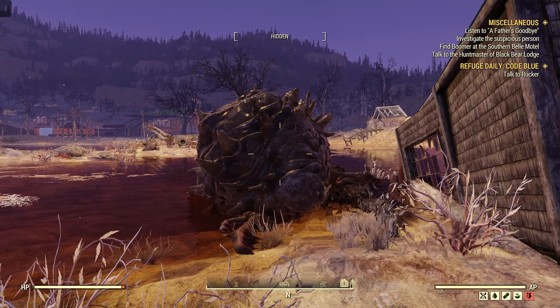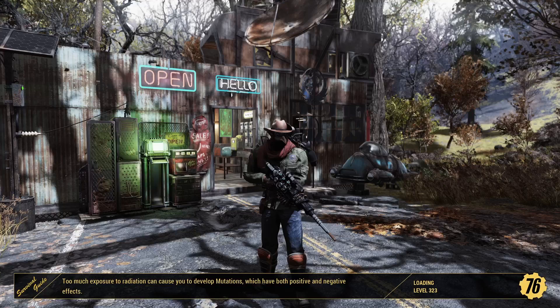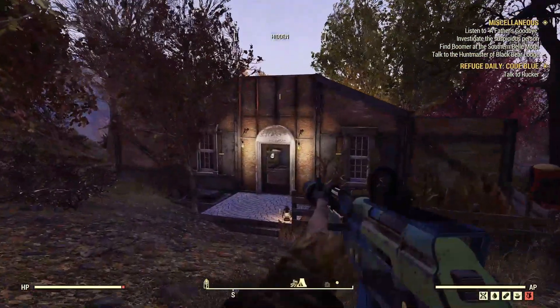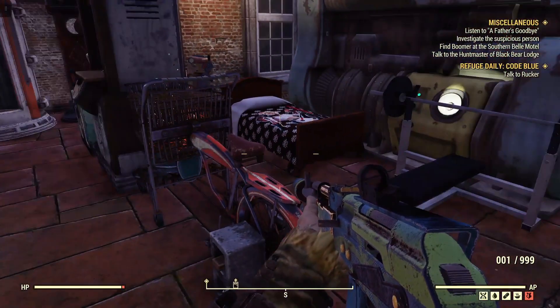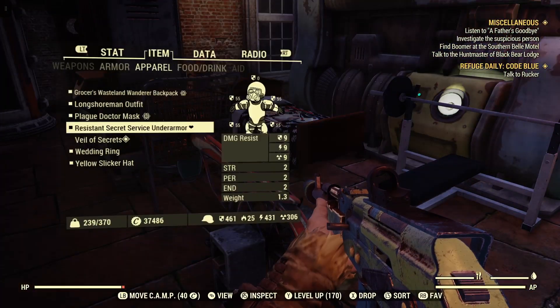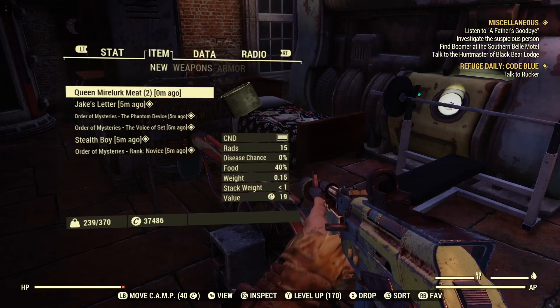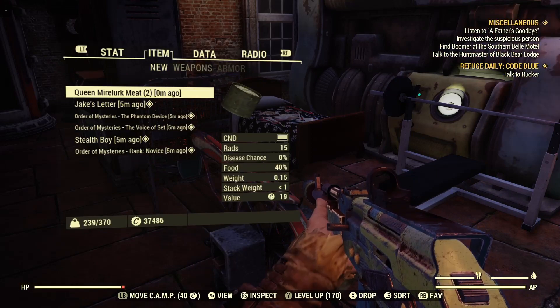So now we need a cooking station. Let's go back to my camp real quick. Any old cooking station will do. As soon as you pick up that queen Mylar meat, you will automatically learn the steak recipe. You don't have to go out and look for a special recipe — you'll automatically learn it.